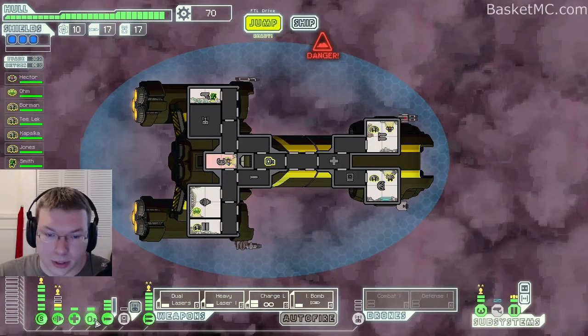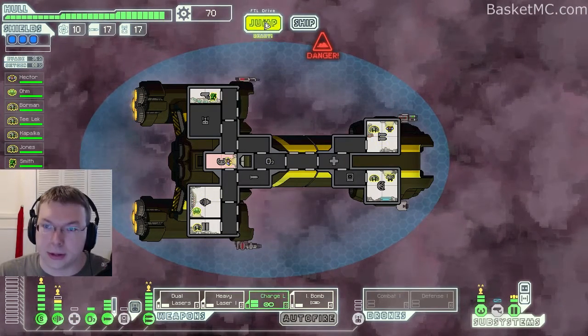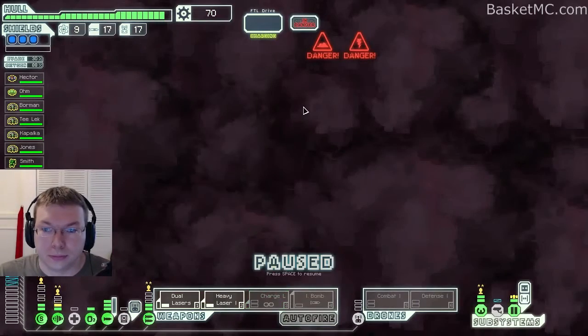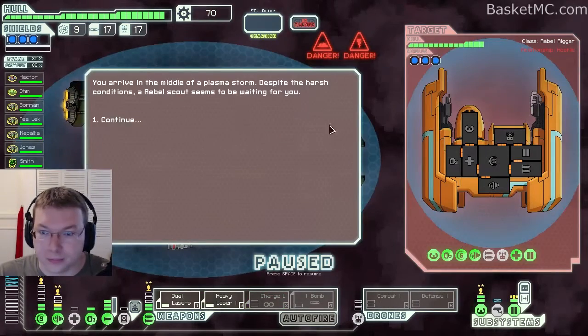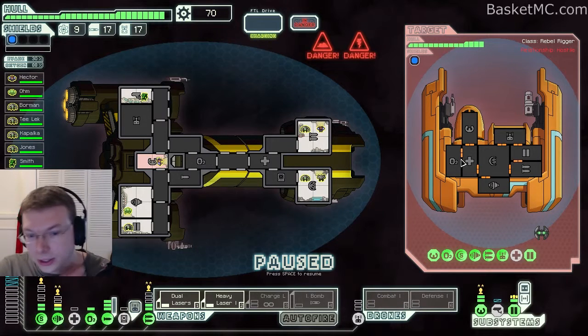Nothing here. I wanted to rearrange some of our power — yeah, I think that's good. Go here. Low power. All right, what do we have? They have a shield, they have a missile, and a regular laser — just the one laser.